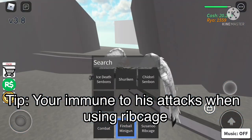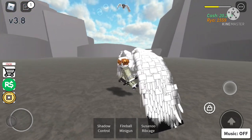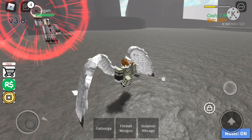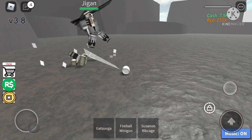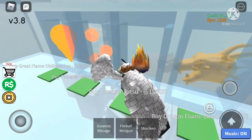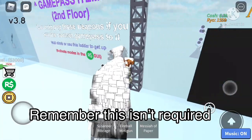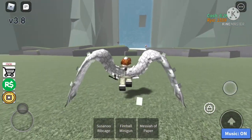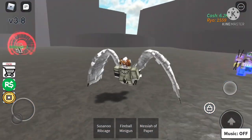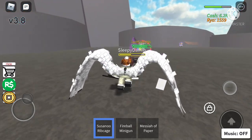Now it's time to face Jigun. Let's get all our stuff equipped. Remember, equip all the real modes you have and every mode you have, because this will give you a health boost. Without any real modes you wouldn't have that much health. Also watch out for these spikes - you can get stuck in them. So basically all you need is Shadow Control, Chidori Sinbon, Ribcage, and a couple of long range jutsus. Shadow Control, Chidori Sinbon, and Ribcage are your main things to use.